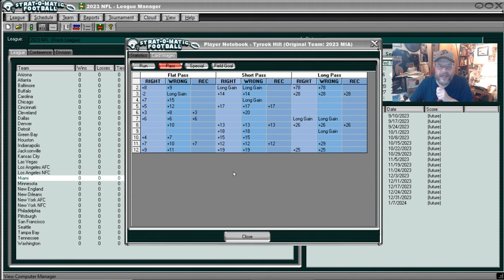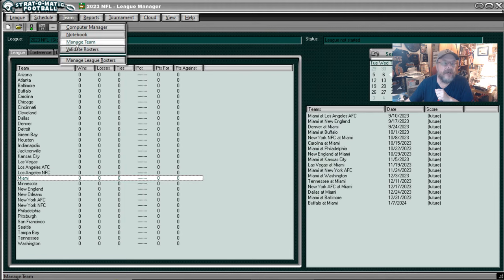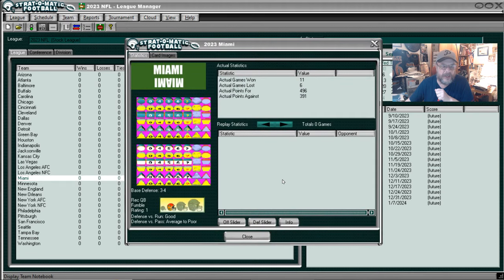That is his receiving card. His receiving card is very good - he's got a long gain, he's got two long gains on wrong on short pass, obviously that nice double long gain at 7 on long pass, and he's even got a long gain on flat pass if you're wrong at 3. I expected him to have a really good card. Let's see what Miami is for their defense, going to the notebook. They are good against the run and average to poor against the pass.